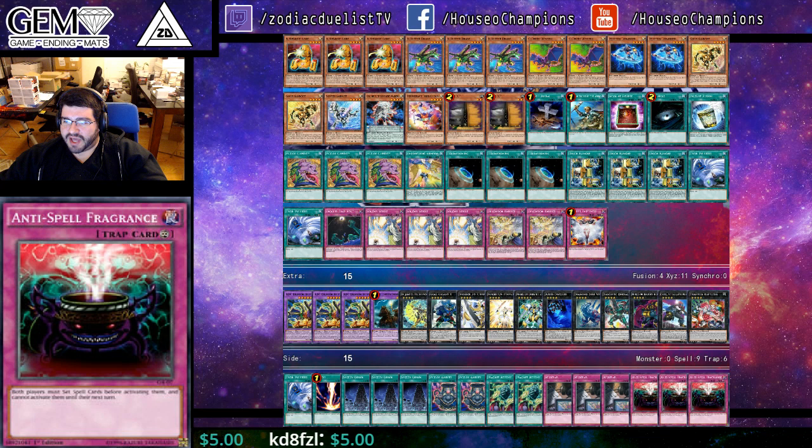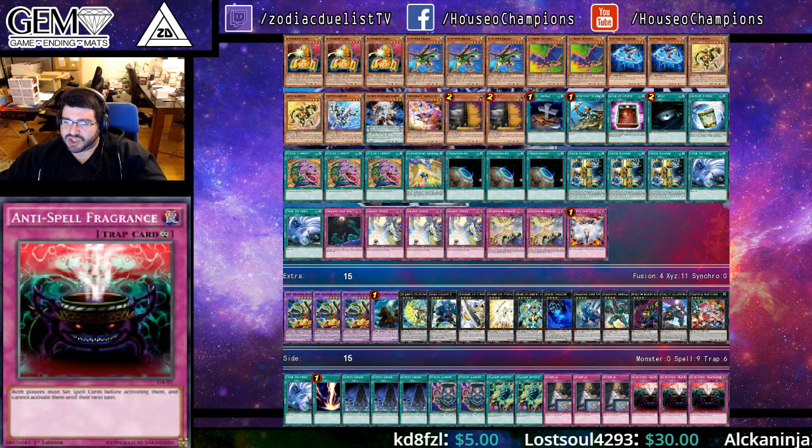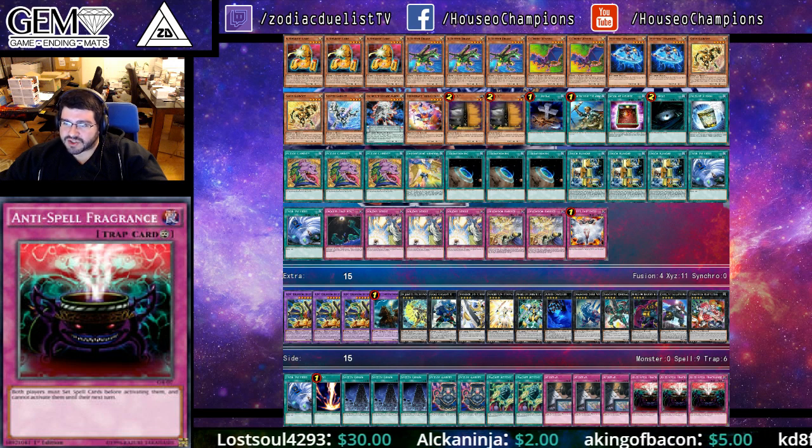Round 7 vs a Synchro Deck — won the dice roll, and won 2-0. He was at 5-1 at that point, and it was the surprise of my tournament. Sadly for him, I won the dice roll and opened the nuts. Shout-outs to my friend that lent me cards, especially Jonathan Lexis. Also shout-out to Adrian Madriz, YCS Mexico winner, for yet another regional top, and to Alan Quintero for taking the whole event.